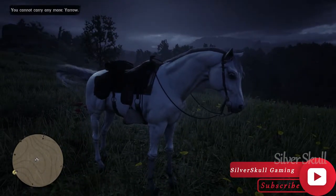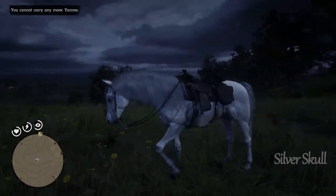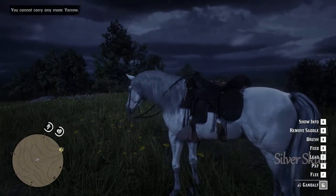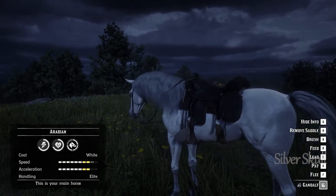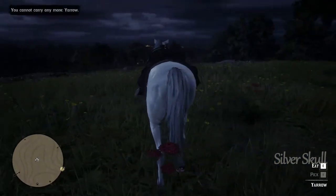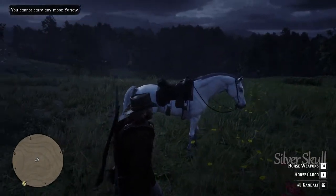Hello guys, welcome back to another RDR2 video. In today's video I am going to tell you how to get this beautiful white Arabian horse free in Chapter 2, so you can enjoy fast riding in the beautiful RDR2 world. This horse is pretty shy, so make sure you watch the full video to know how to get it easily.